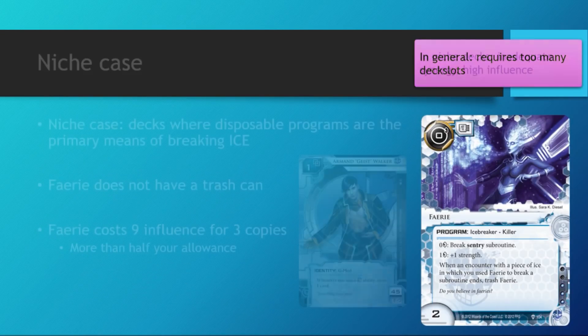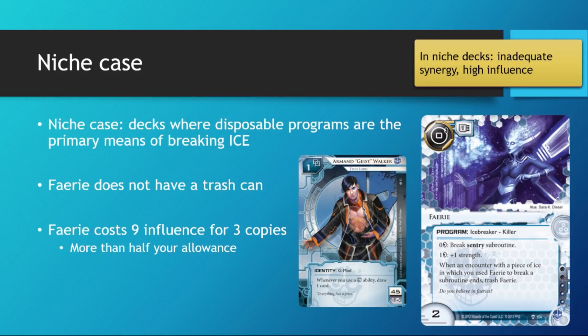Now there are some niche decks which could use Fairy — those are the decks that rely on disposable breakers as their primary means of breaking ice. Geist decks come to mind here. The reason why Fairy doesn't really see play in Geist decks is simply because Fairy does not synergize with Geist at all. Geist requires your card to have a trash icon ability, and while Fairy does trash itself on breaking ice, it does not explicitly have the trash icon, hence it does not trigger Geist's ability. Even in a Geist deck, you would probably want to run Shiv, the sentry breaker in the home breaker suite, as opposed to Fairy.